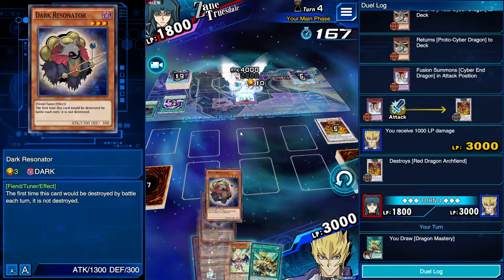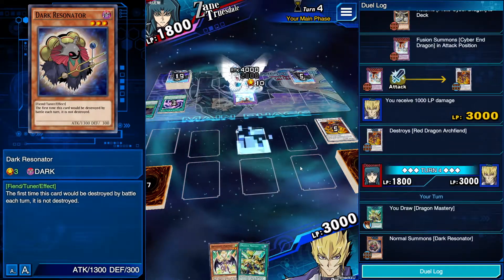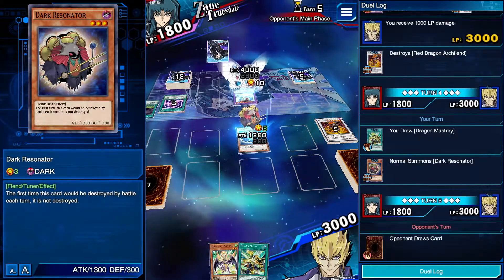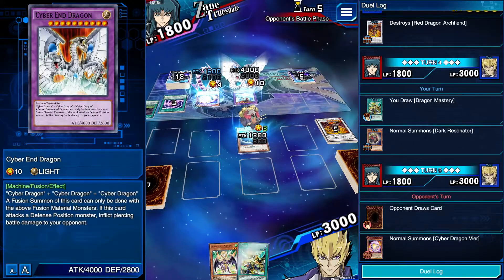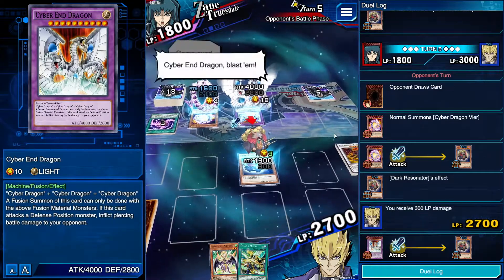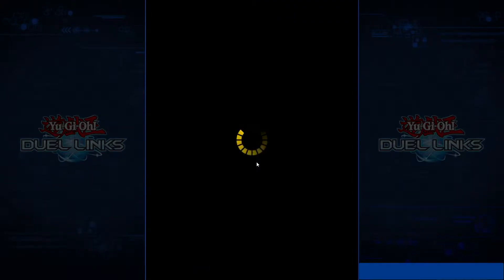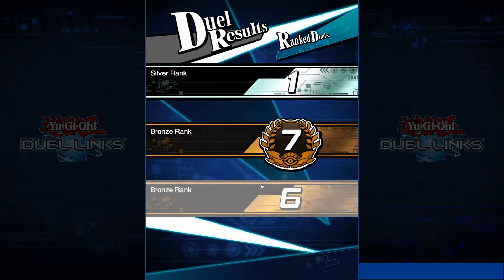I can already tell — I'll draw something else to attack and end my turn. That'll be 2,700. I messed up — so close. Next duel.